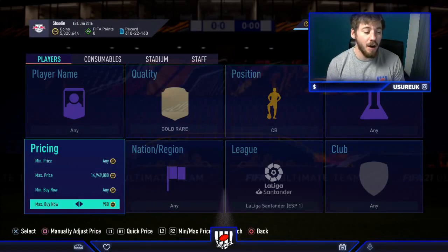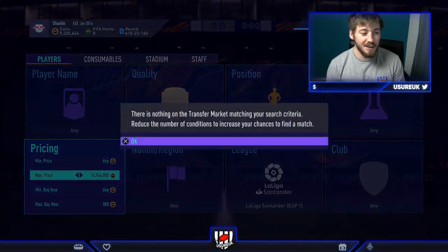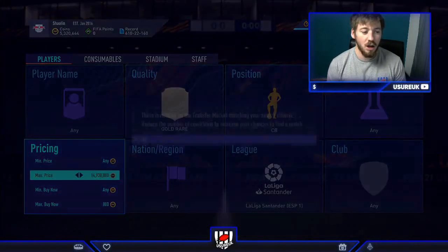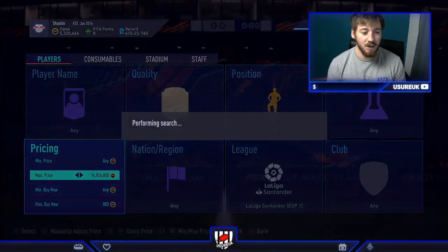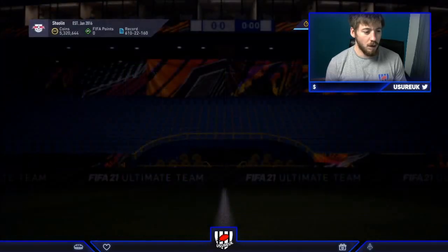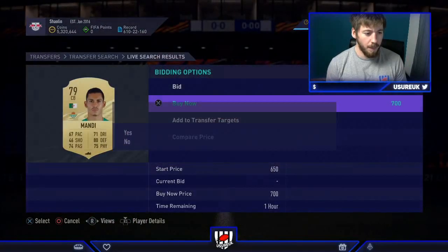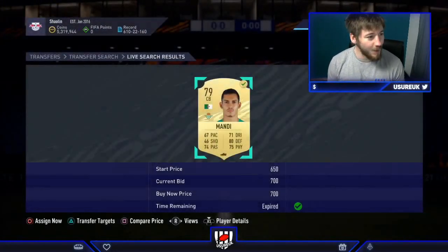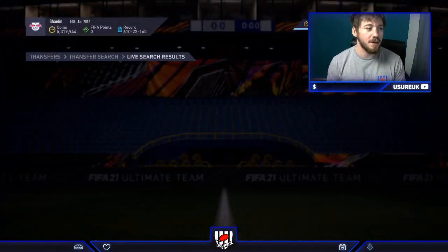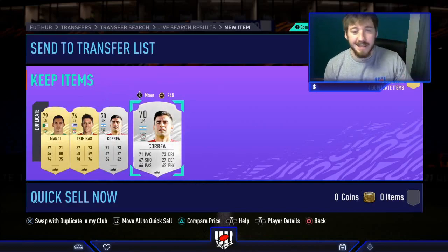Let's move on to the final filter — La Liga center backs. They sell for 950 coins, so we're going for 800. If you're on a budget go down to 750; if you want more turnover stick at 800; if deals aren't popping up go to 850 and you'll still make a little profit. Oh, one's popped up already — just missed Mandy. Here we go, just missed out on Mandy but we get the second one — that's going to be 1,000, so 300 coins before tax. We'll take that.